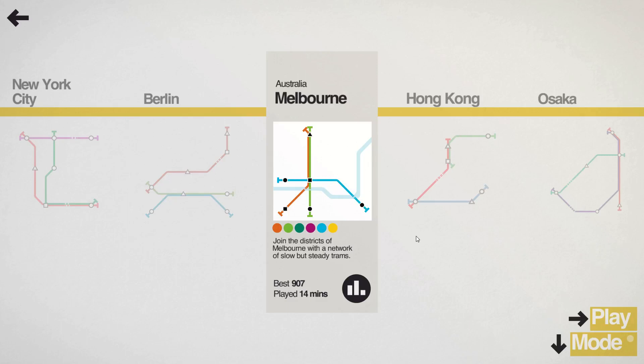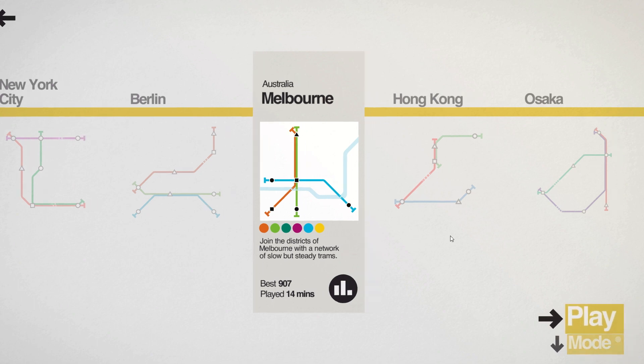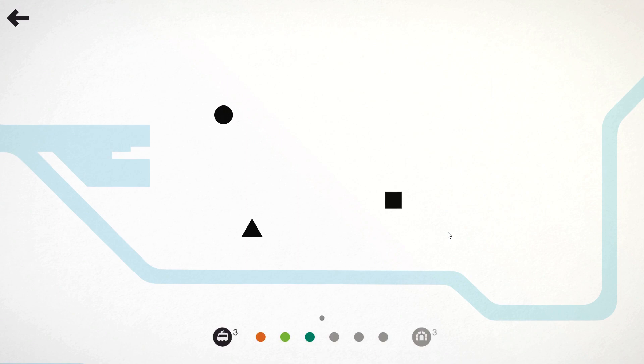Today we're going to look at the Mini Metro level of Melbourne and the achievement that comes along with it called Hookturn, where you need to deliver 1,000 passengers with at least one station on all lines.